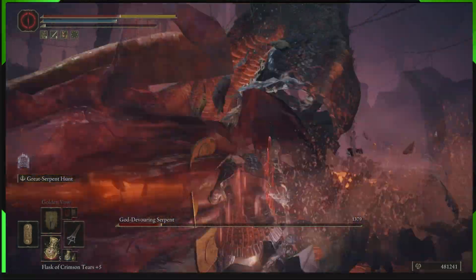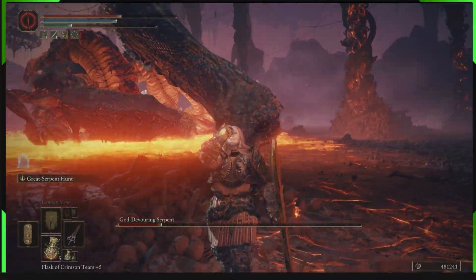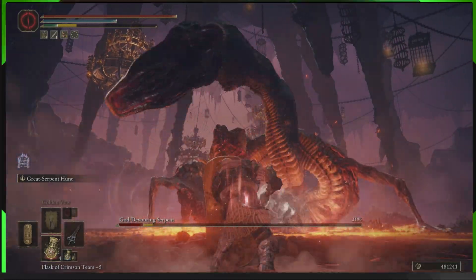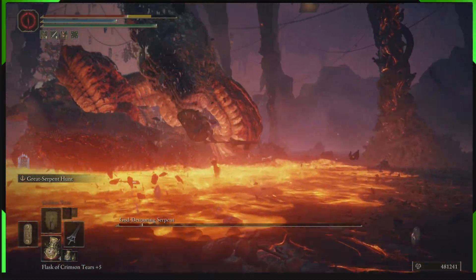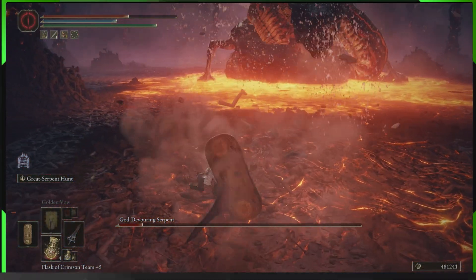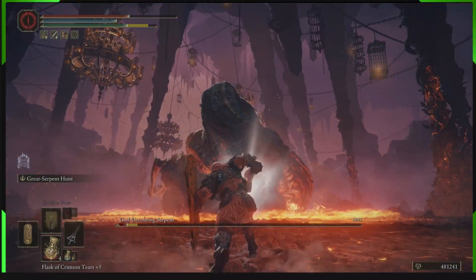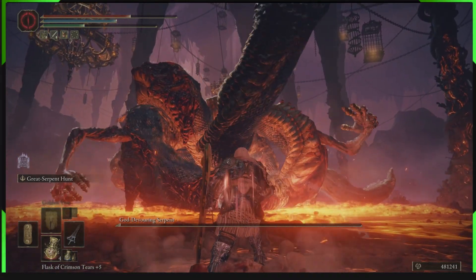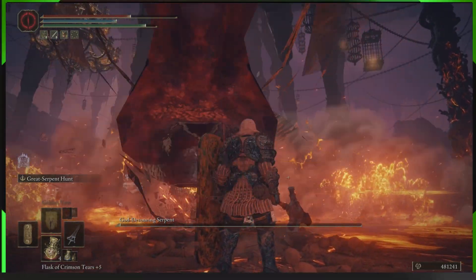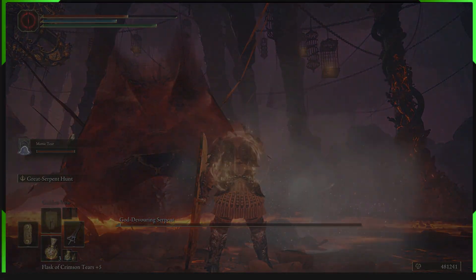The gameplay is self-explanatory — use that sword, spam RB, and hold your block. I saved my Mimic Tear until the second phase. Use your mimic because then you have two Serpent Hunter swords, since your mimic brings one in too. With two of you using the Serpent Hunter, this thing doesn't stand a chance — this is how you make it super easy.